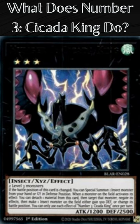When a monster on the field activates its effect, you can detach one material from this card, then target that monster and negate its effects, then make one Insect monster on the field either gain 500 defense or change its battle position. You can only use each effect of Number 3, Cicada King once per turn.